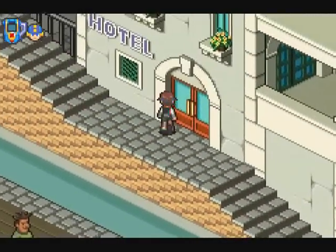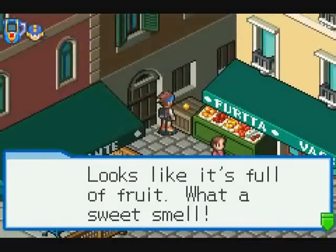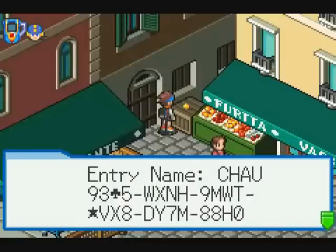Here's the hotel, but we can't get in right now. There's a big box that looks like it's full of fruit — what a sweet smell. Something's scribbled on it: "Entry name? Chaw." Yay, four-letter character limits. So yeah, we have a code for Battle Chip Challenge for a Chaw opponent.